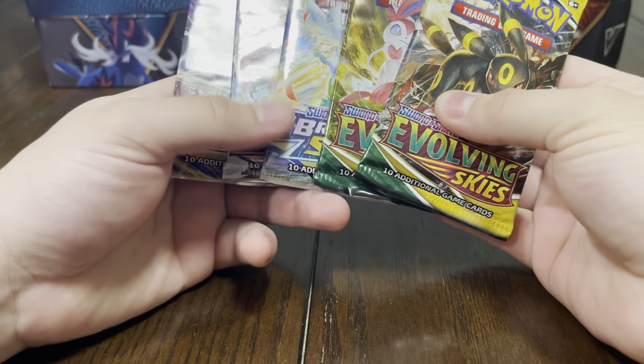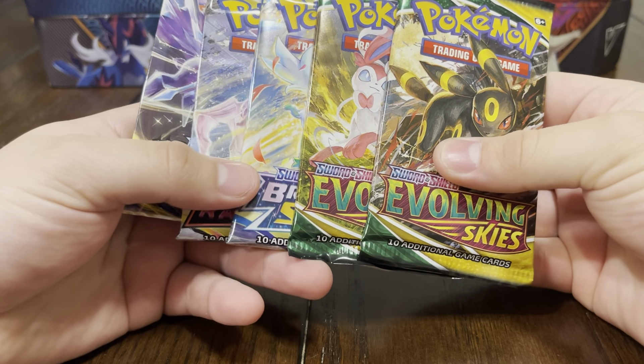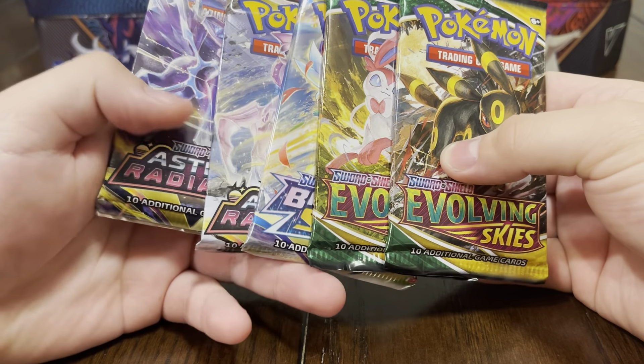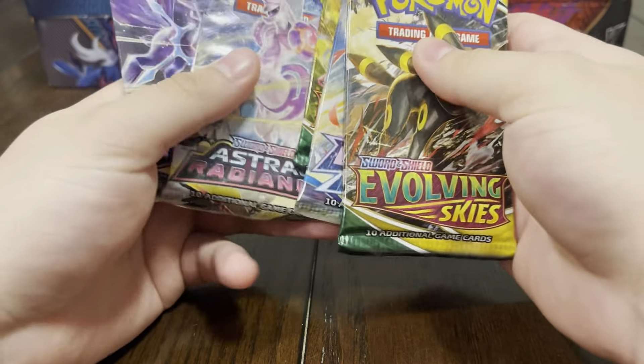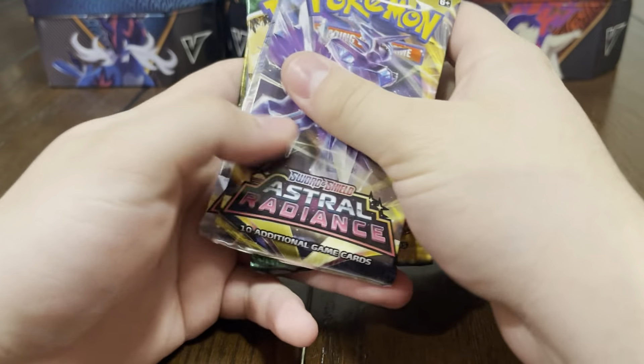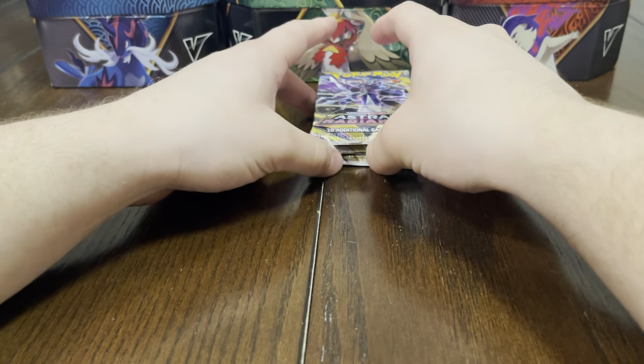You know the rules — you get to choose which packs you want to open from the Decidueye tin. You got to open three, so pick three packs. She picks both Evolving Skies and one Astral Radiance. Okay, I see you! So we're going to end up on Evolving Skies — open up your Astral Radiance first.